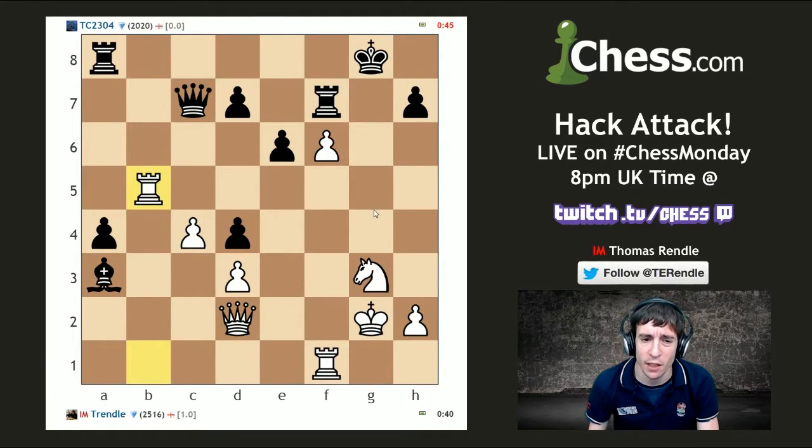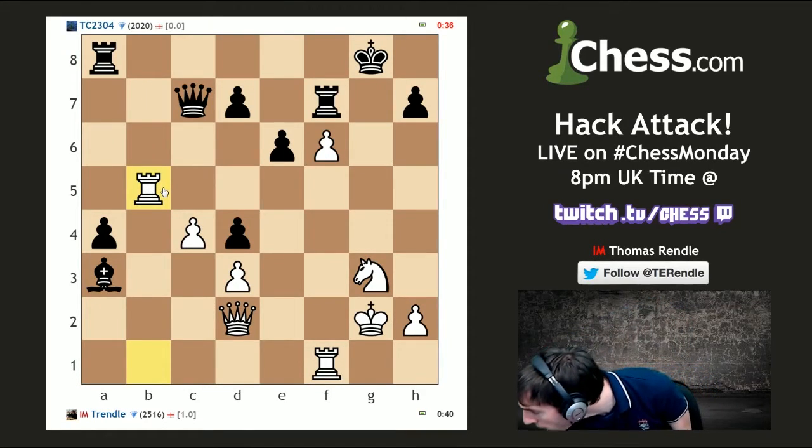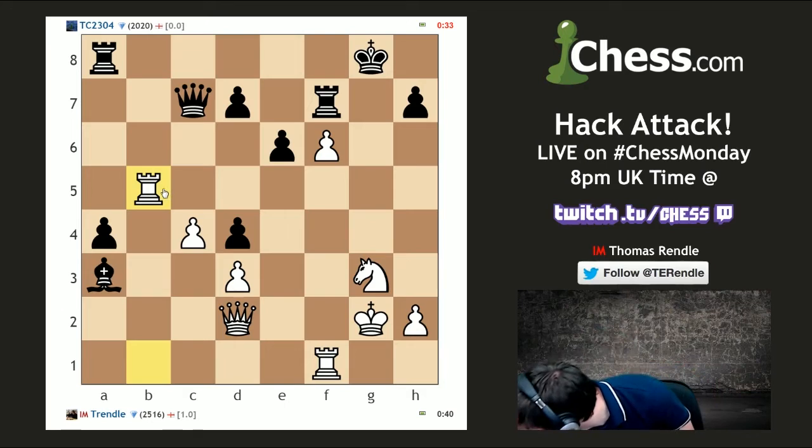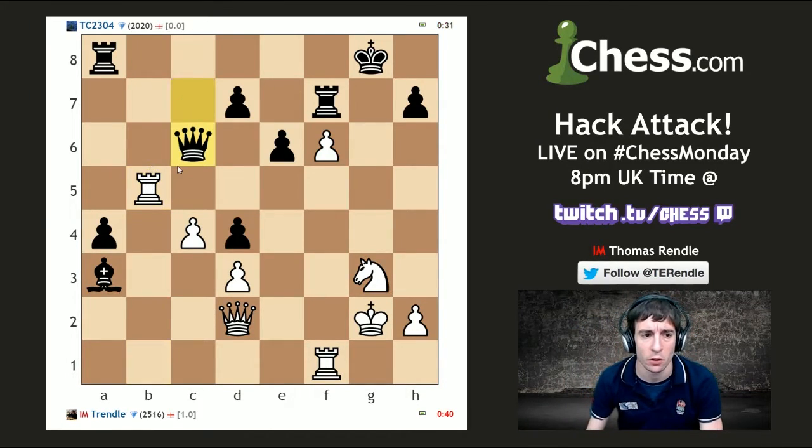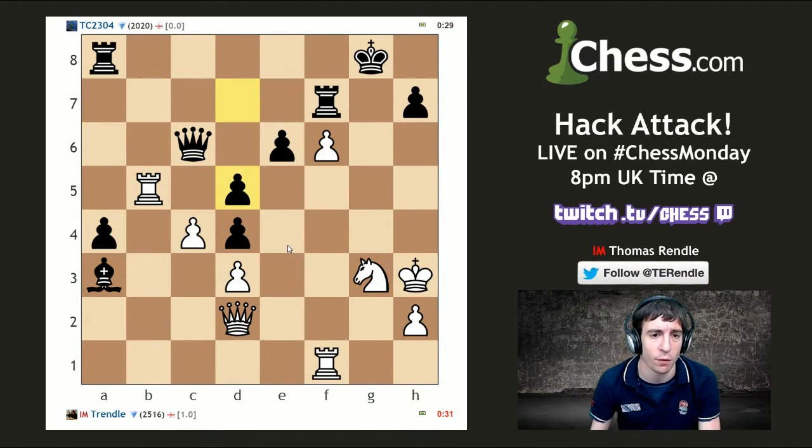I have a pretty dangerous looking attack — whether it actually is dangerous remains to be seen. Let's bring a rook into the fray, swinging it across. Rook g5 — doesn't matter if these moves are good, I'm just going to play them quickly and confidently and bluster my way to victory. We are massively running out of time — king h3, it's a cool move, all my pieces are going forward, king leads from the front.